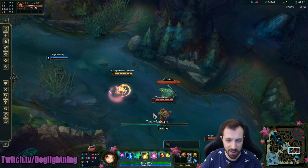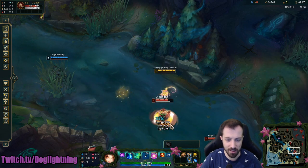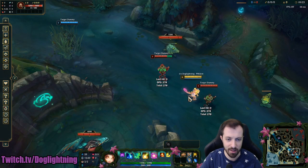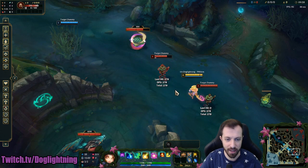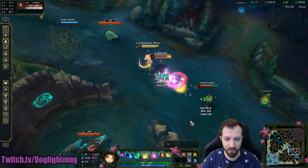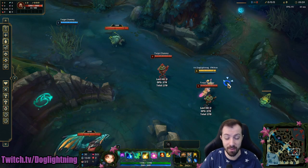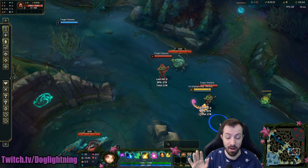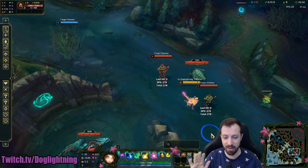One more cool trick — it's hard to use but: your cursor's position determines where the E goes. If you E and flash to a different direction, it always goes towards your cursor. So if I E then flash in a different direction, it'll still go off toward the cursor. You can do cool things with this — like E+Flash behind a target to get both of them, or E+Flash in another direction to catch multiple targets. It's a really complex version, but E+Flash has a lot of versatility. Out of all the tips this one is really important — practice it in practice tool.